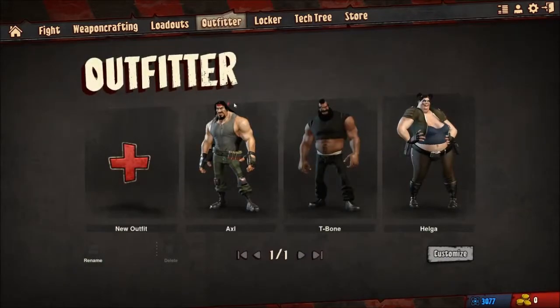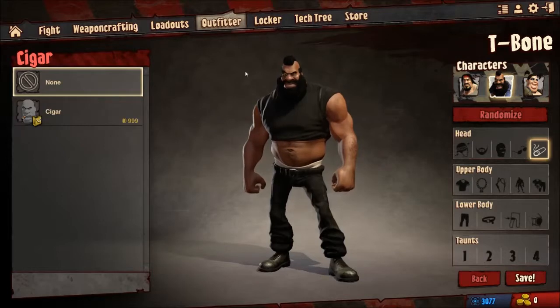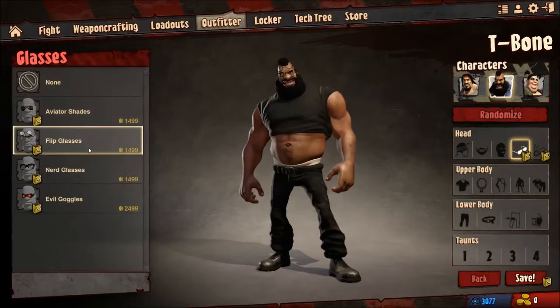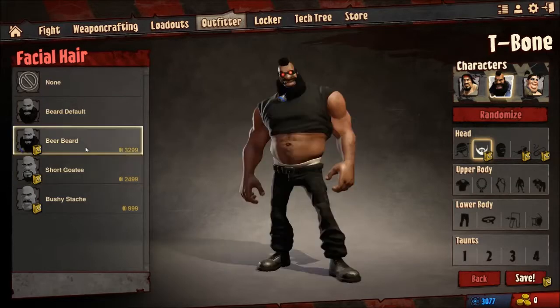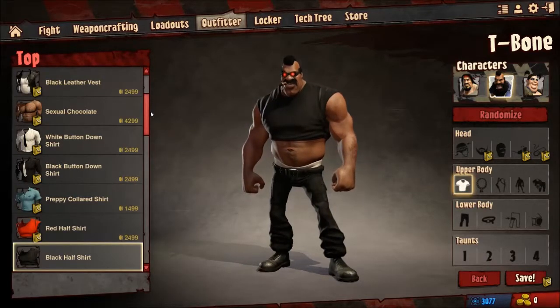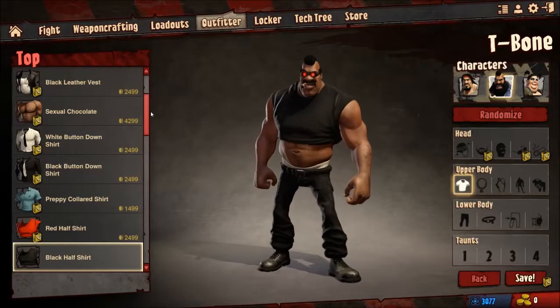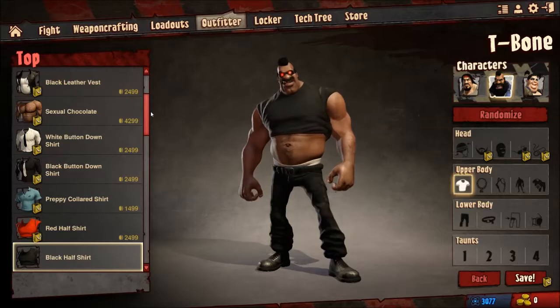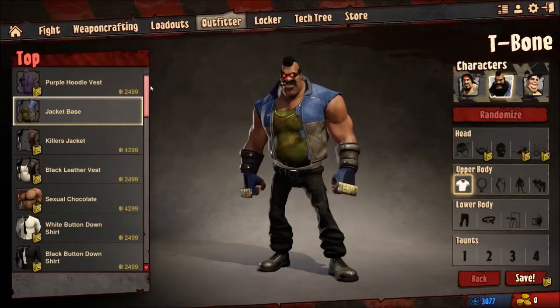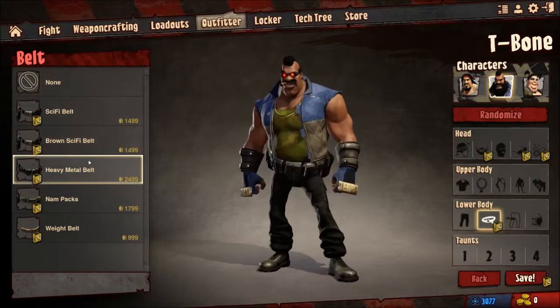Now this is where some of the premium content comes in, because anything cosmetic is going to cost you money. You want him to have a cigar, it's going to cost you some of the premium currency. You have all these different accessories, and you can take a look at them before you purchase them — which is nice. What's nice is that when you play your first round of the day, you get a bonus chest at the end of the game. Usually it contains the in-game currency, which is called Blutes. But sometimes it'll contain cosmetic items — like this half shirt that this handsome gentleman is wearing.